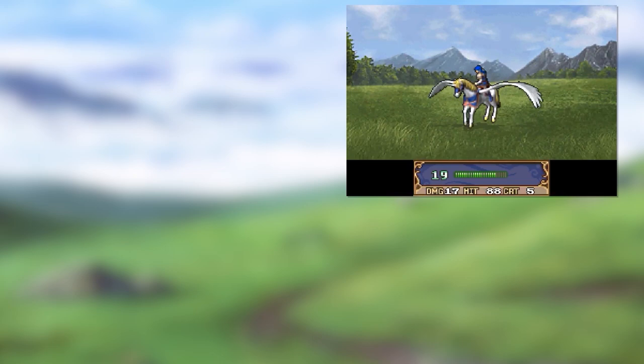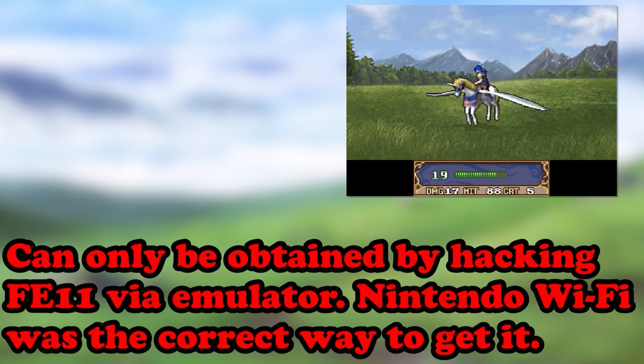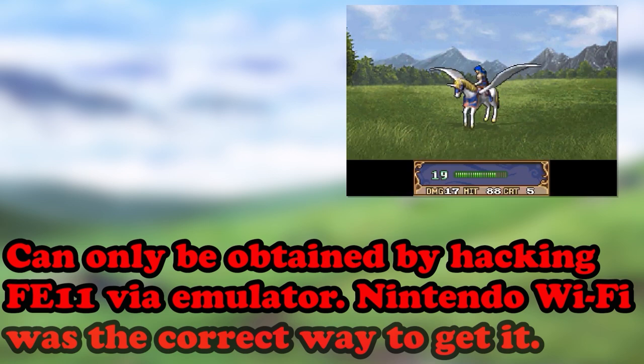That does it for the classes in the original. Now let me talk about the classes in the remake. For the most part they're all the same, but there were some additions and changes made so that this game plays more like a modern-day Fire Emblem game while staying true to the original. The new inclusions start with the Falcon Knight — a secondary promotion to the Pegasus Knight. Using a specific item, you can turn a Pegasus Knight into this class. In the remake, Pegasus Knights have decent magic resistance, so you can expect Falcon Knights to expand on that among other traits.